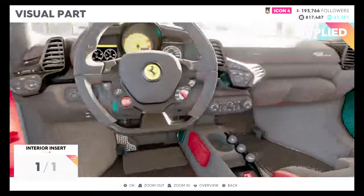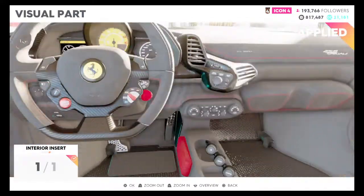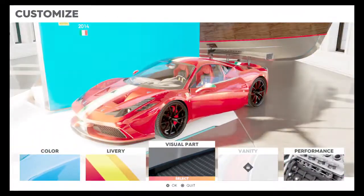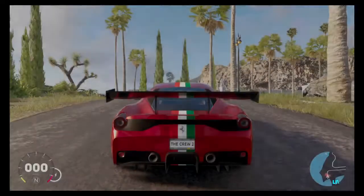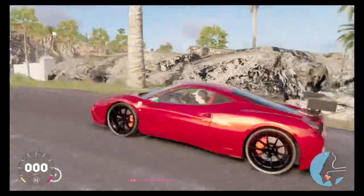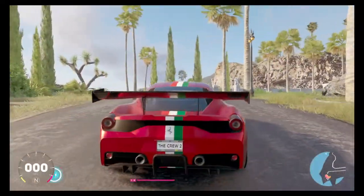Yep, let's go with this. Alright, we're done with this Ferrari man - look at it. I reckon it looks much better. Let's see how it performs on the track. The back looks like a Ferrari 488 Pista - it just looks like a beast.